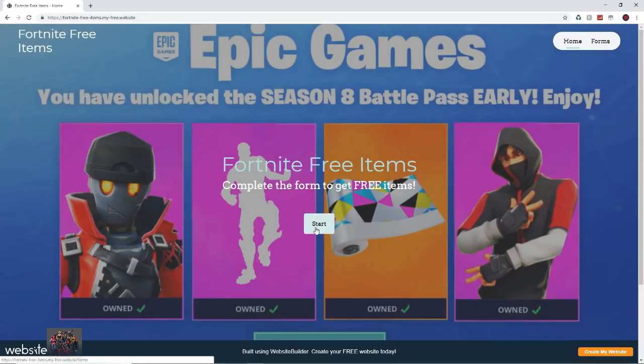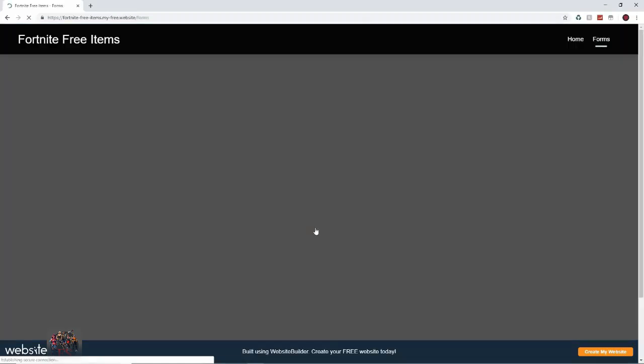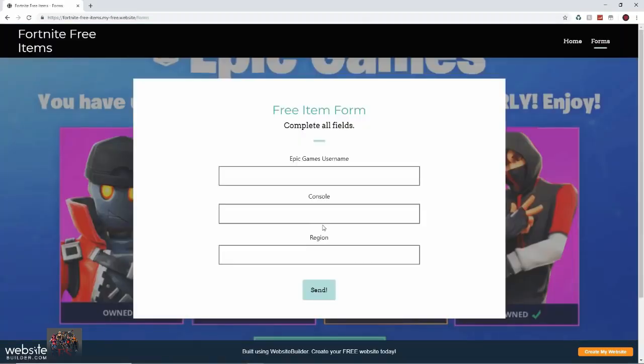Once you are on this website you want to press the start button right here in the middle. Press that and it should take you to this form. The form says 'Free Item Form — complete all the fields.' All you need to put in is your Epic Games username, console, and region, then press the send button.